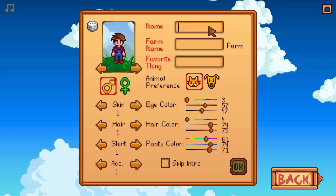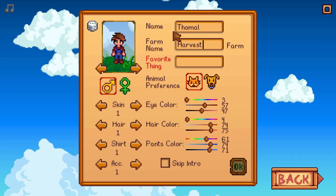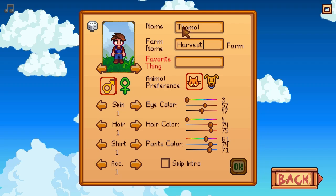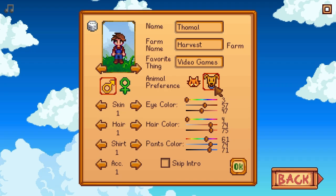Alright, so first things first, we need to make ourselves a character. Let's go with my name. Farm name — I didn't think of this beforehand. You know what? Let's go with Harvest. That is kind of where this game came from. Let's be honest, Harvest Moon was a huge inspiration.